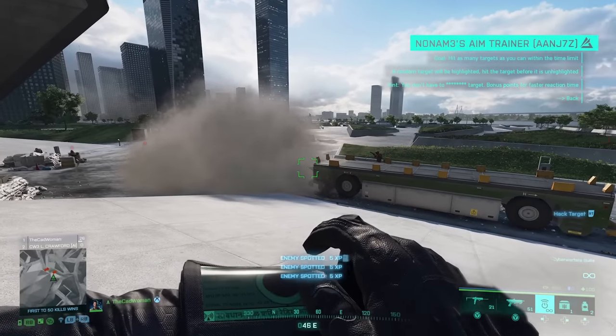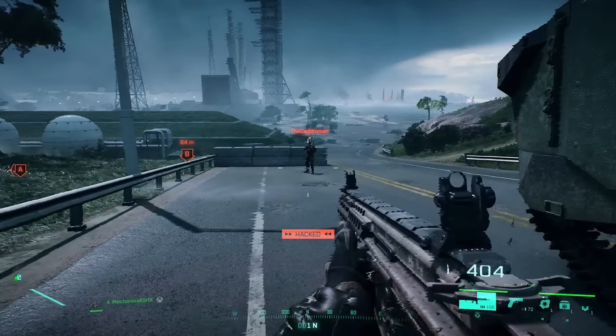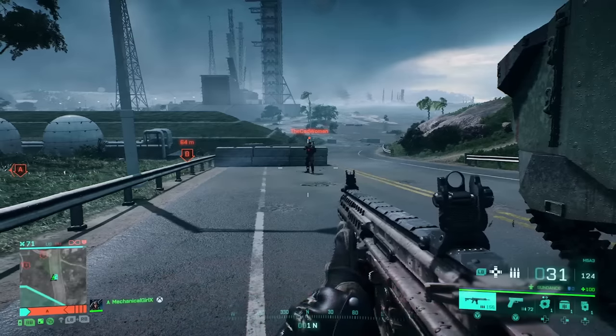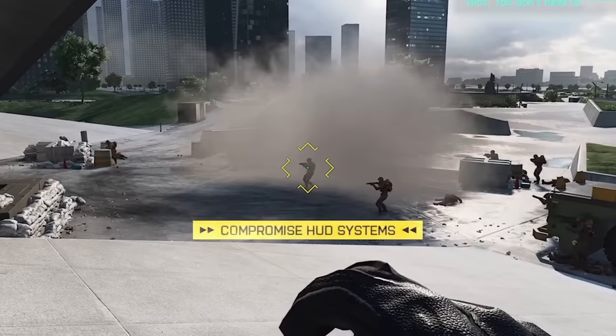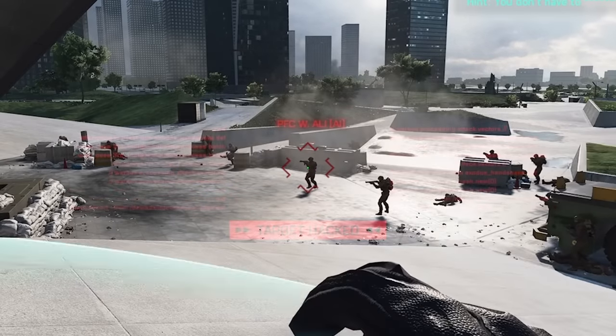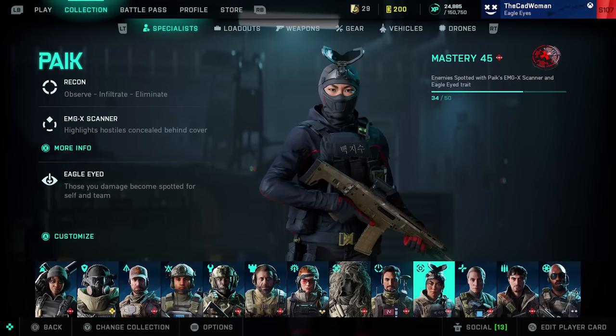When Raul hacks infantry, they are not able to use any of their specialist abilities or gadgets for a short time — they can't even switch fire modes on their weapons. They can still fire them, but nothing else. You can identify the disrupted enemy by the small icon above their heads. For Pyke, there's one gameplay tip: use smoke grenades or the smoke grenade launcher when you play her. This way you'll blind your enemy while being able to highlight them with your scanner, which works well in objective areas or close combat.